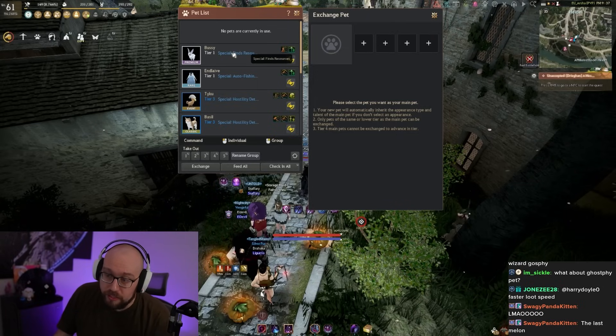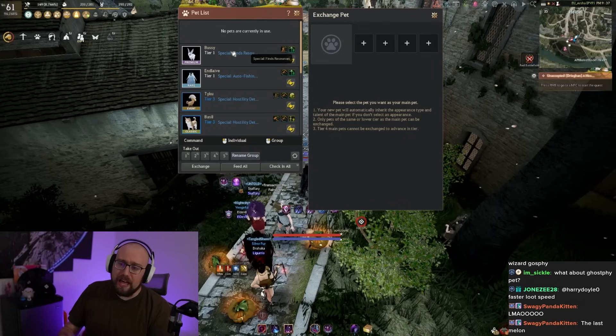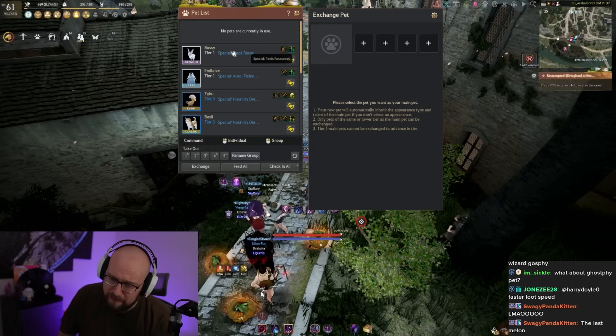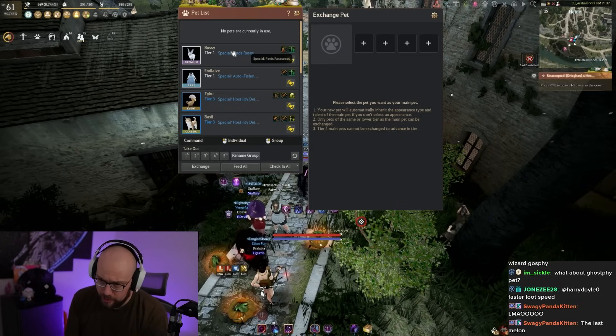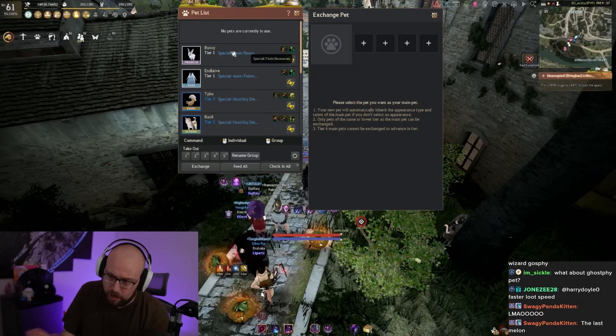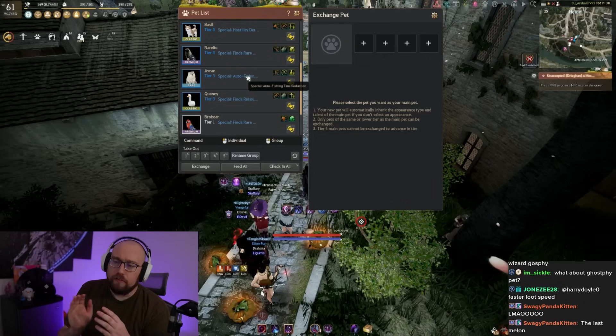The special skill also goes up in tier as you tier up your pet, but for some pets it really doesn't matter. For the bunny it says 'find special resources' — nobody cares, that's garbage. However, there are certain pets whose special is extremely, extremely good.